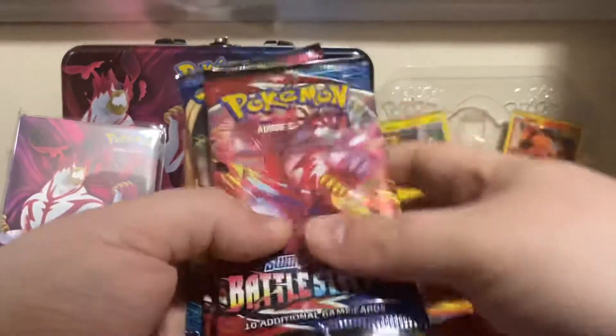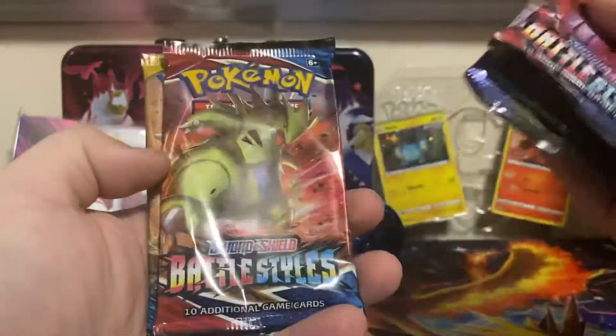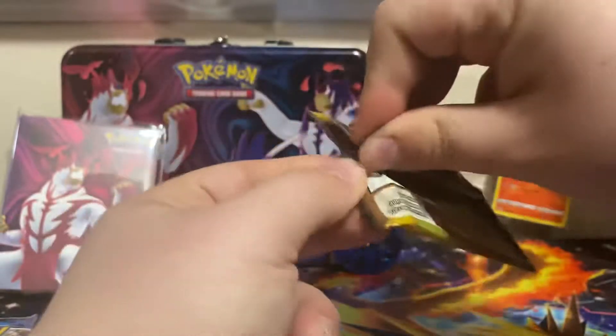Let's see what the packs are. We got Battle Styles, Vivid Voltage, Sword and Shield Base, Battle Styles, and Sun and Moon Base. We're just going to start with the Sun and Moon — get the odd ball out.